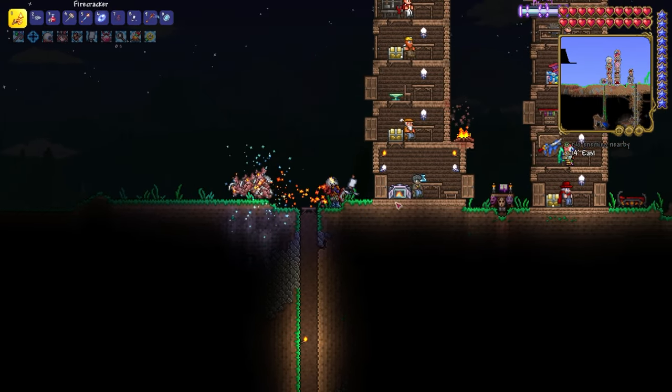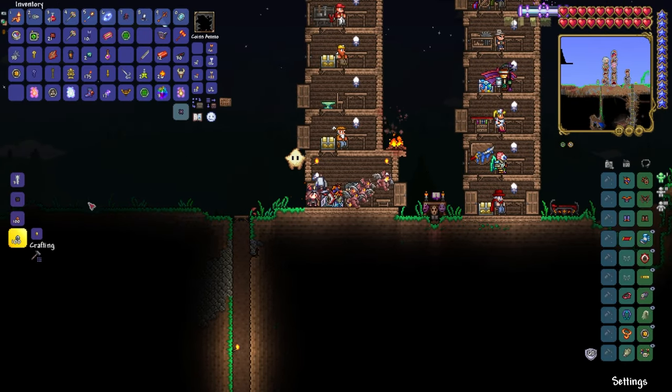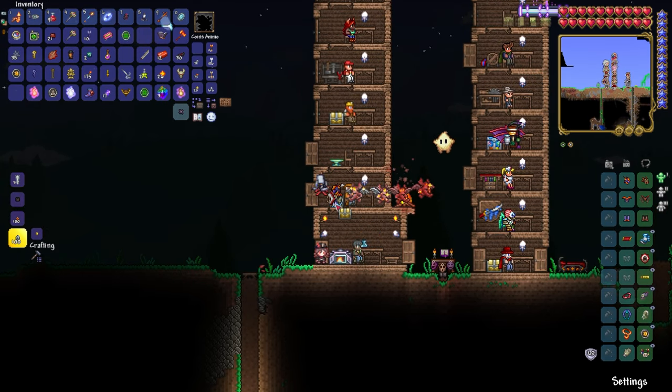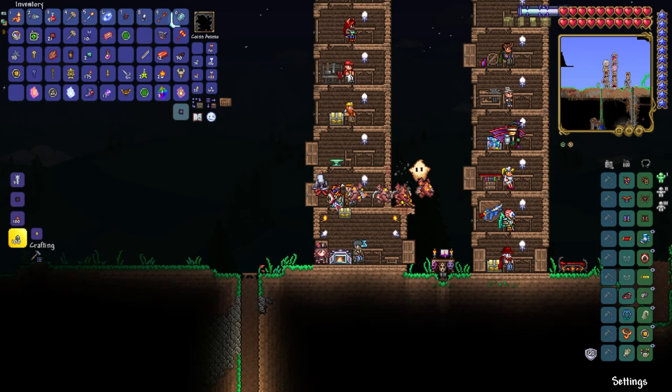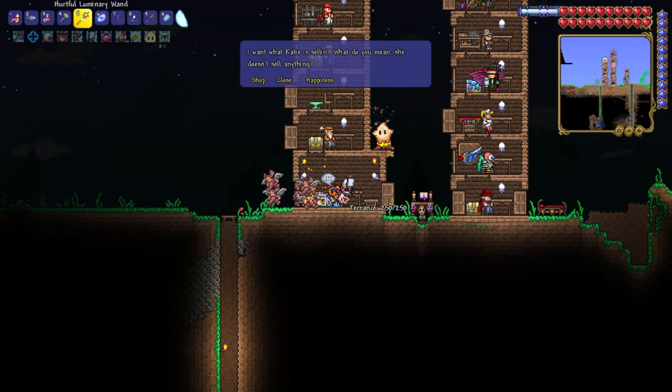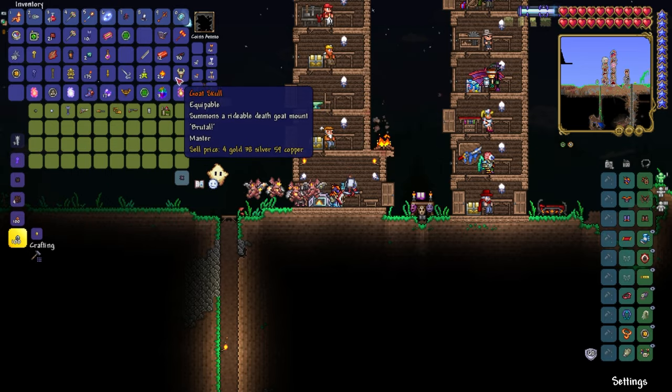After easily defeating the Wall of Flesh, a little thought came into the old noodle — I might be able to beat a few bosses like this. I could focus on dodging the Thespian. This is such a good way. I just focus on dodging and my summons attack. I don't even do anything. That's so smart. This could be a thing. I'm trying this.